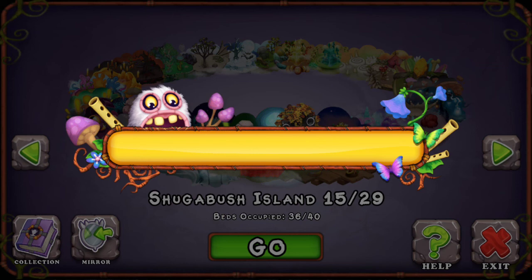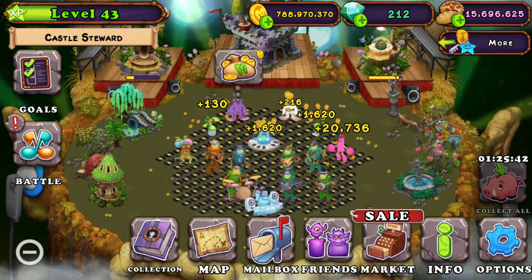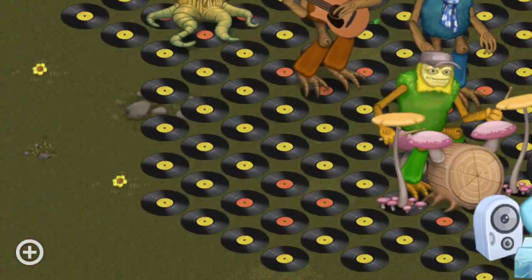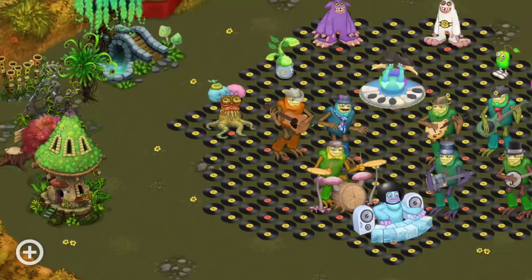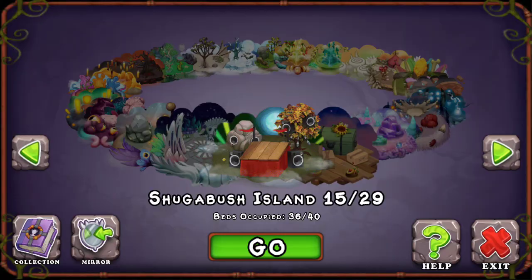Shagabush Island — I separated everything out apart from each other and placed paths on the ground. There's an empty spot right here which is why I'm gonna put Sugar Rock when I get it, but I haven't gotten it yet, still trying to get it.